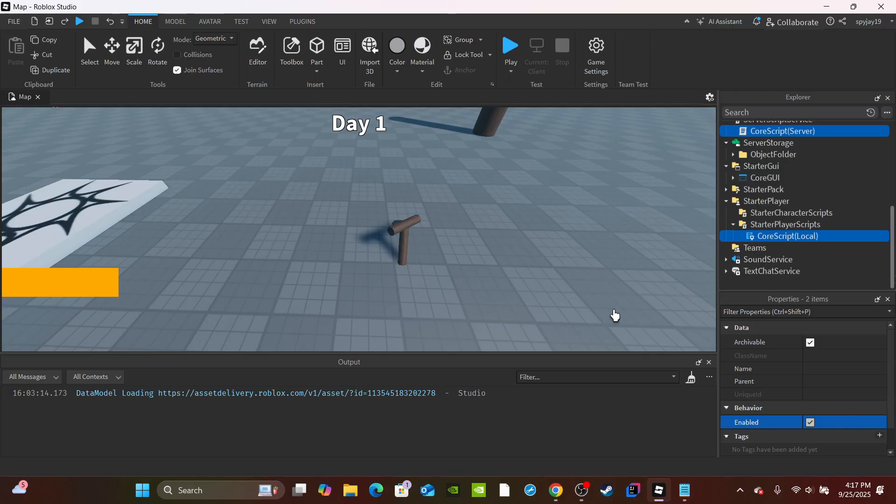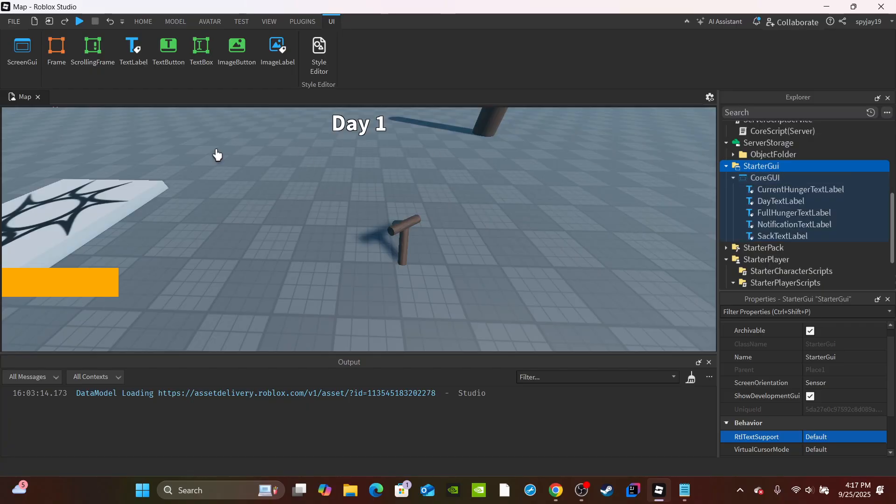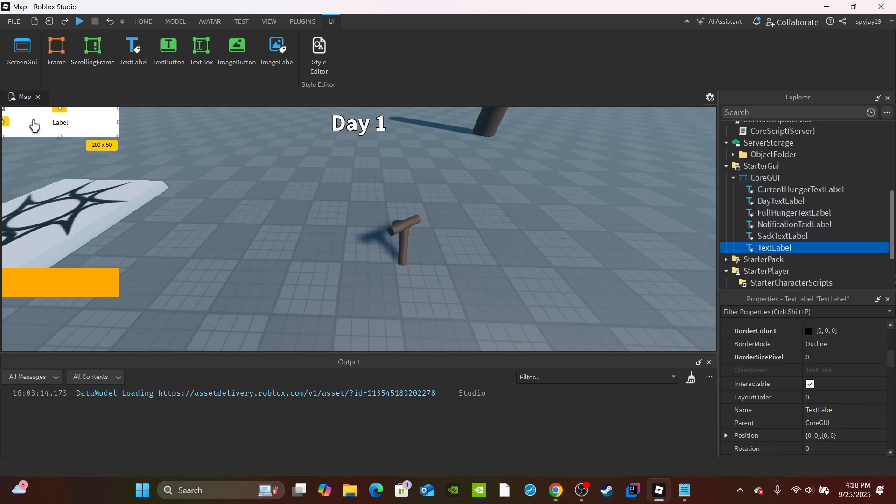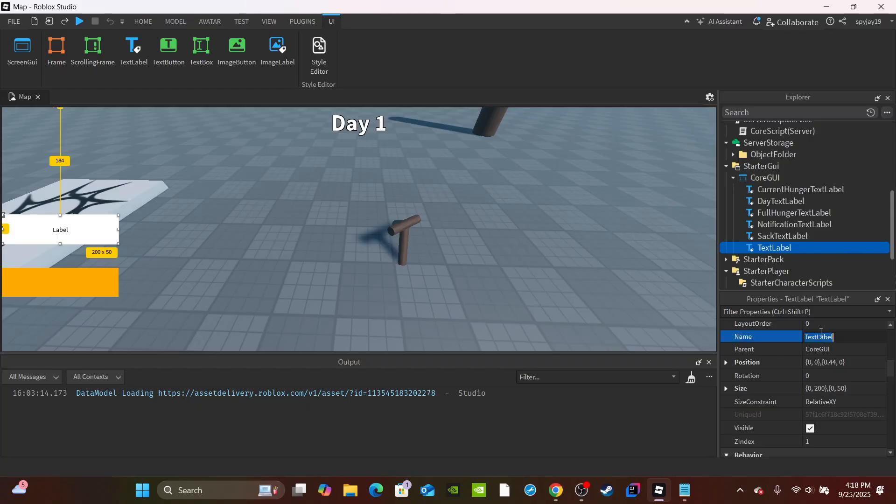Alright, let's get straight to the video. Open up the CoreGui - by the way, we are inside of the map place, not the lobby. We need to create two new text labels: one for the campfire and another for the sack amount. Create a new text label and drag it up to the corner - this is going to be our campfire text label, displaying however much the campfire is lit.